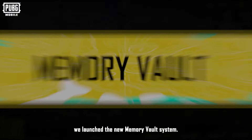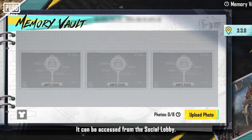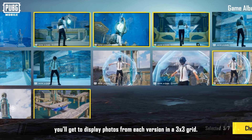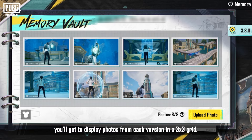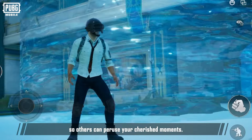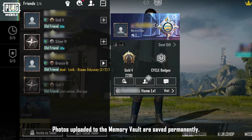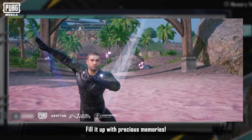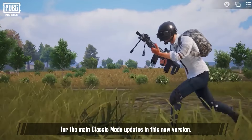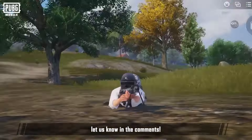In this version, we launched the new Memory Vault system, accessible from the social lobby. From this version onwards, you'll get to display photos from each version in a 3x3 grid. Save your unforgettable moments. You can also share your photos so others can peruse your cherished moments. Photos uploaded to the Memory Vault are saved permanently — fill it up with precious memories. That's it for the main classic mode updates in this new version. If you have any feedback, let us know in the comments.